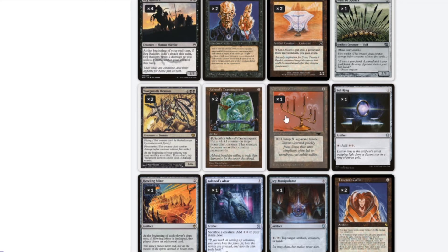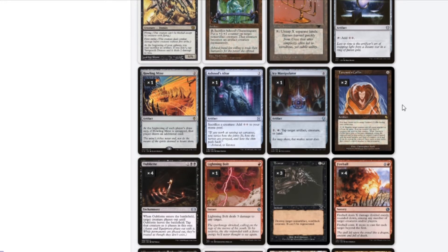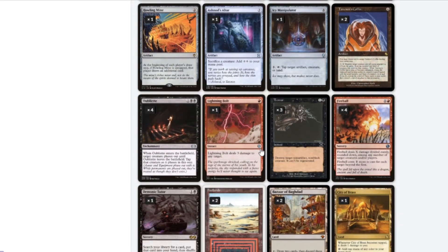Candelabra — untap X lands, this will become important later. Sol Ring, it's Sol Ring. Howling Mine for extra draws. Ashnod's Altar to make even more mana. Icy Manipulator — one mana tap, target creature, artifact, or land. Very good. Thanos' Coffin is an Oubliette — when I play it, I exile a creature until this thing is untapped. Lightning Bolt — one mana, three damage. Beautiful removal and damage, just everything you could ever want.